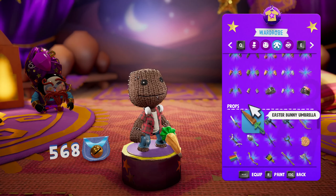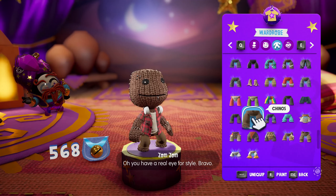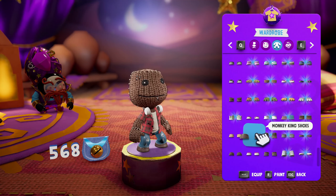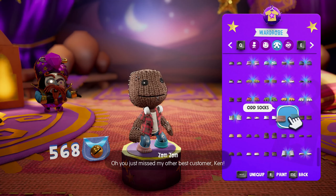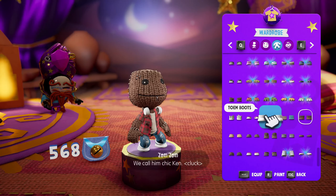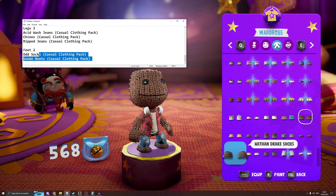There's nothing for the waist, there's nothing for the hands, but there are leg items — these ones, these ones, these ones, and these ones. And lastly for the feet, trying to find them — the odd socks and the suede boots.